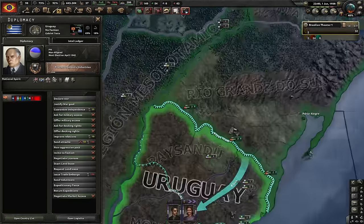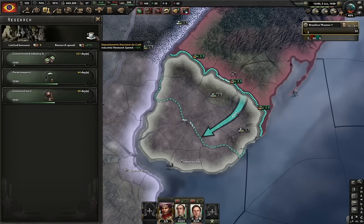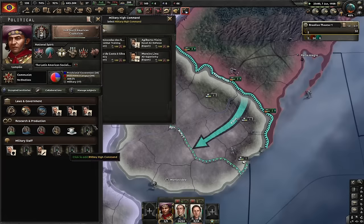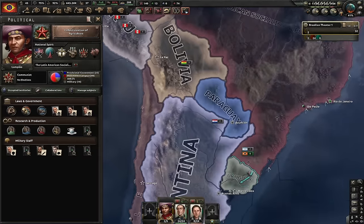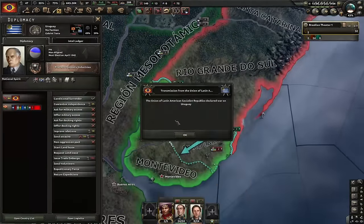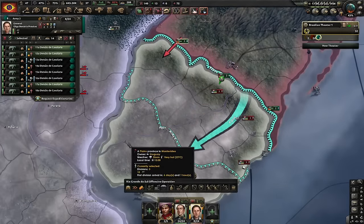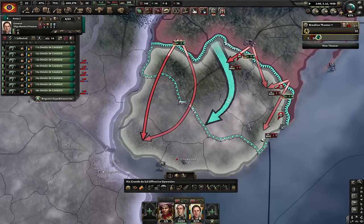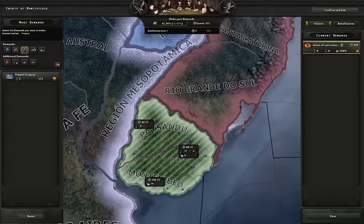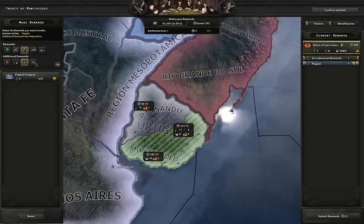When it comes to South America, the country we want to take out is Uruguay because they have solid industry and about five divisions. Let's get Flexible Organization for that 5% division speed. Before the UK guarantees Uruguay or something, let's instantly deploy and attack. We actually get cores in all of these countries. Uruguay shouldn't be that hard — they usually deploy one division at the capital, but if you let them walk out they'll just walk out.